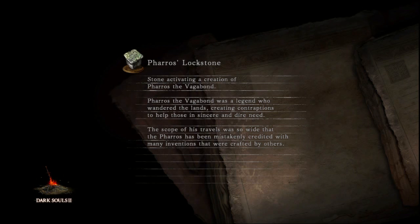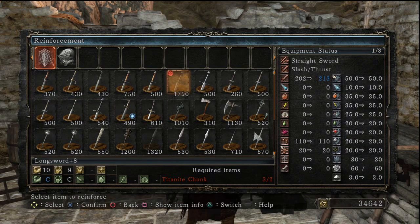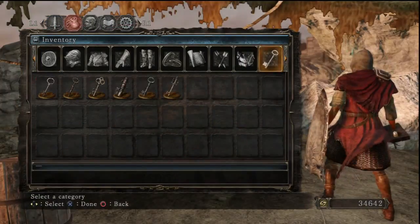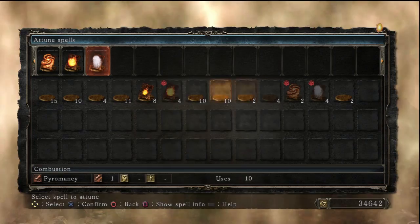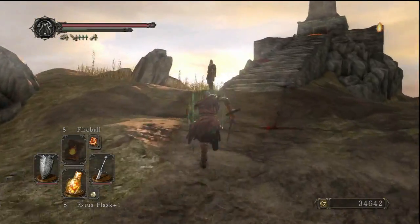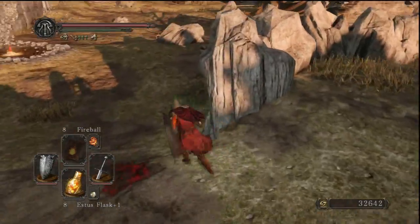I'm going to head back to Majula. I think I'm going to level up and see how many Titanite Chunks I'm missing to upgrade my weapon. Longsword is plus 8 — I need one more. But do I really want to upgrade this longsword? I do have a slab, so I don't know if I want to use it on this or save it up for the Partisan. I'm going to reinforce my Pyromancy Flame because I do have the Fire Seed. And I think there's also a Fire Seed up in Iron Keep.